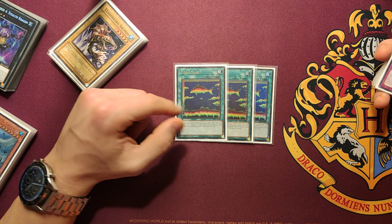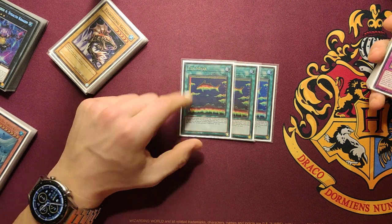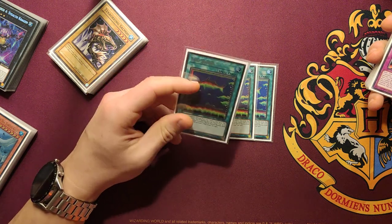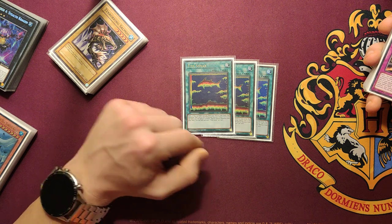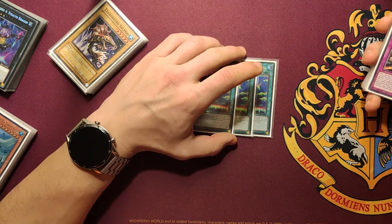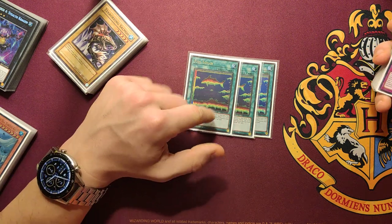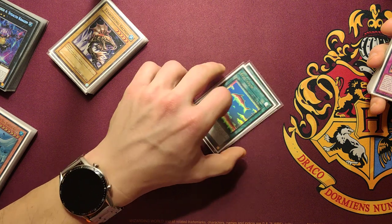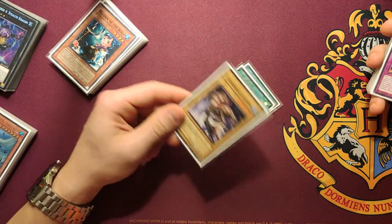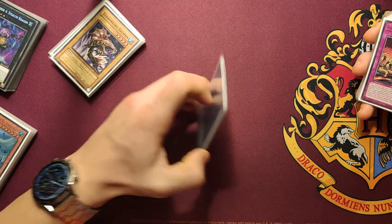Now Fish Honor is like the searcher in the deck. It searches a water monster that is level 7 or lower from your deck to your hand, but it has to mention Umi in its text. And if you control Umi when you activate this card, you can also special summon a non-effect water monster from your deck. So this is very good to play at three.